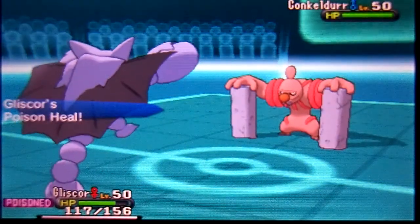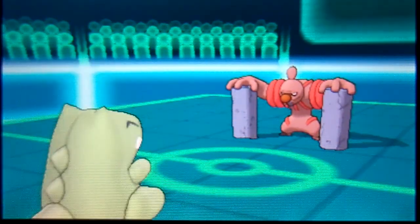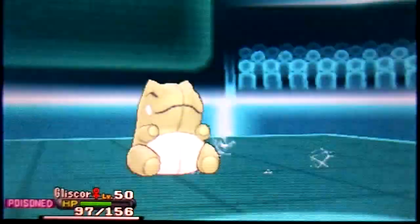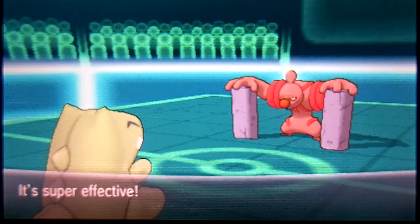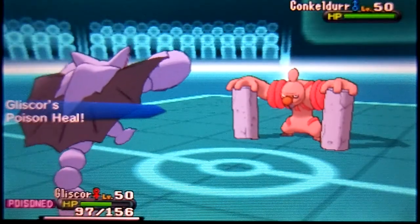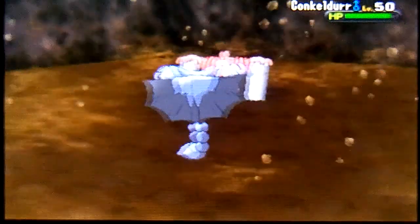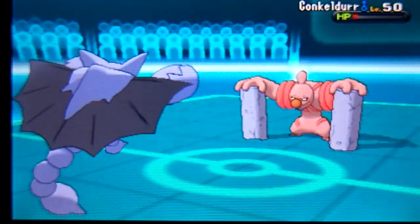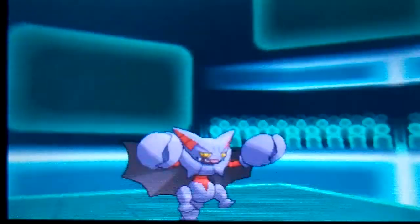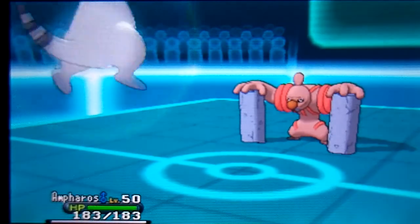I used another Substitute to scout whether he had Ice Punch — and he does. At plus four I debated whether to keep using Substitute or just attack. I went for Earthquake and Conkeldurr barely survives with a sliver of HP. He then uses Ice Punch and completely takes down my Gliscor.